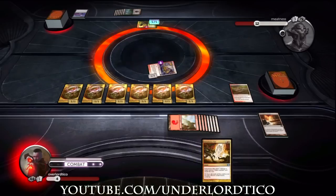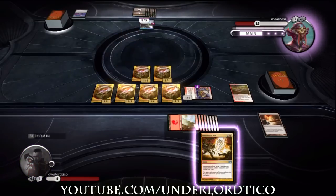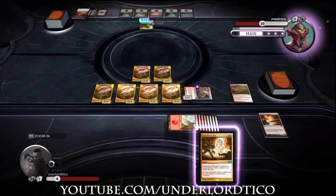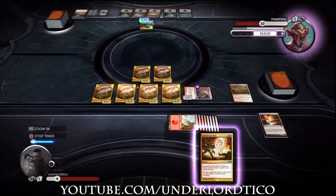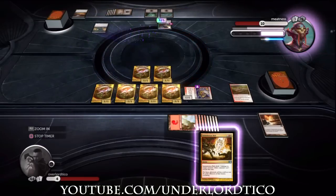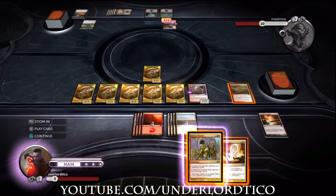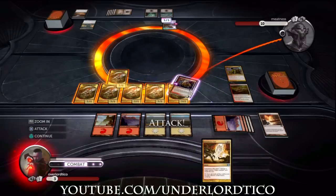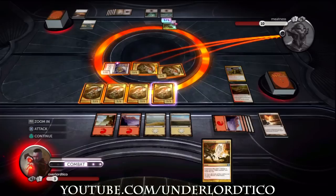I really hate that five/five creature because any damage you deal to it, you have to sacrifice that many creatures. So if you do four damage to it, you sacrifice four of your creatures. At this point I was hoping and praying I'd draw that goblin token card — I play two copies in my library — just to block that creature and chip away at it. The opponent decides not to attack and plays an enchantment. Then I draw Glory of Warfare, which gives all my creatures plus two attack when they attack and plus two toughness when they defend.